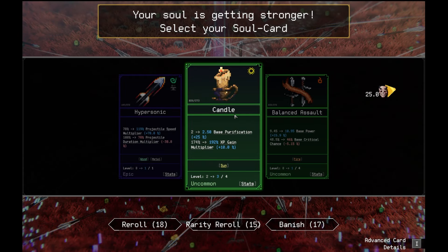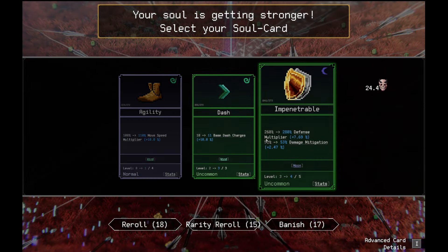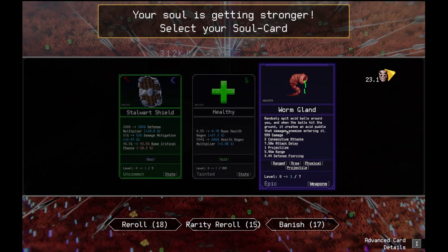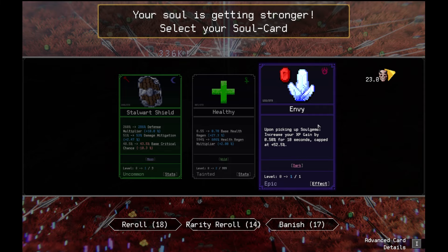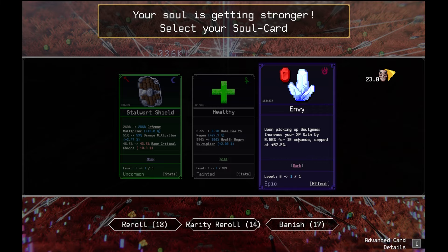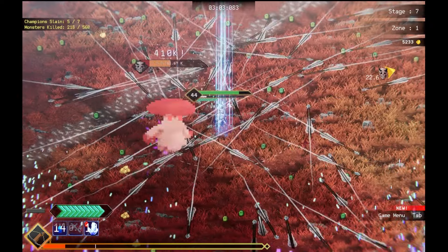Candle. Those guys are next to me. Base power and base defense goes up. Dash soldiers. We got it. Worm gland is cool, but I'm gonna do a reroll on it. Oh, that's a really good reroll. So when I pick up experience orbs on the ground, there's a chance I get plus 0.50% for 10 seconds. Capped at 52.5%.